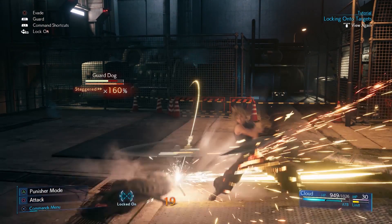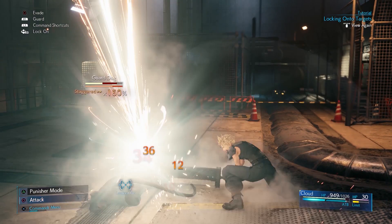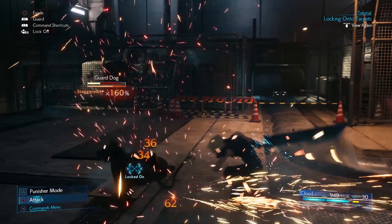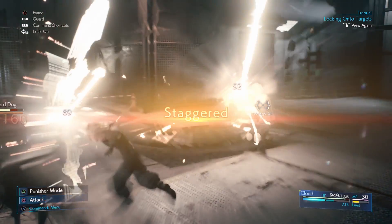Your combo is a diagonal strike downward followed by a strong slice horizontally. Cloud then slams his sword down on the ground with an overhead slice. He drags his sword along the ground and swings upwards for his next attack, which throws enemies into the air. His last strike shows him crouching low and spinning before lifting his sword and slicing at the enemy. This can launch enemies backwards.